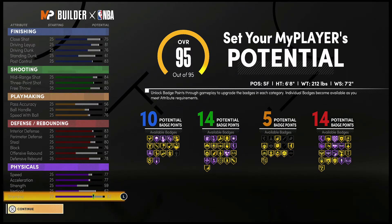At 99 overall you're going to have a 79 close shot, an 85 driving layup, an 80 driving dunk, a 65 standing dunk, and an 87 post control. For your shooting stats: an 88 mid-range shot, an 89 three-point shot, and an 84 free throw. For playmaking: a 60 pass accuracy, a 75 ball handle, and an 80 speed with ball.